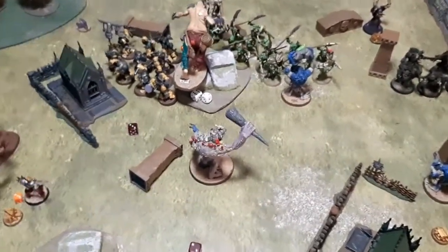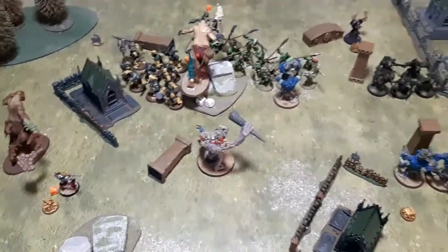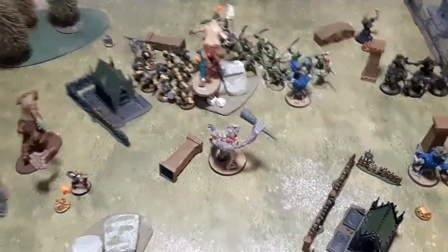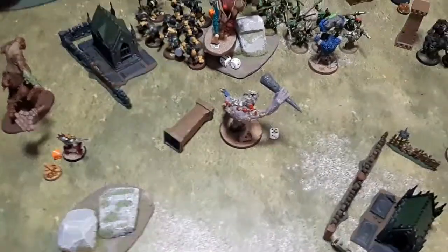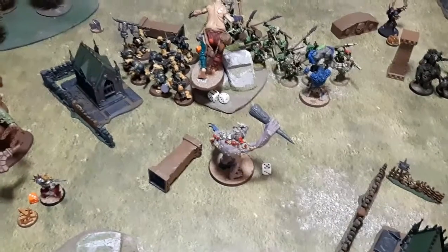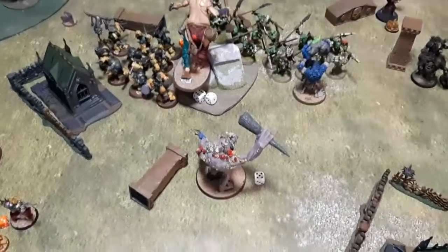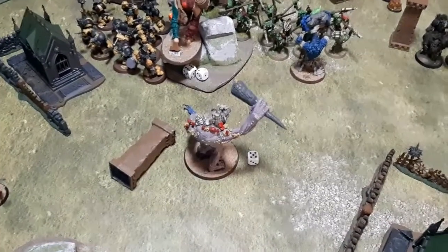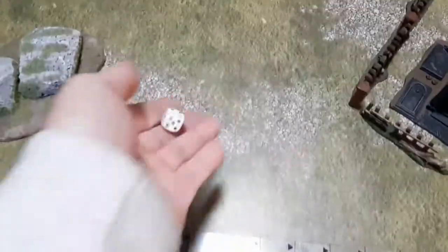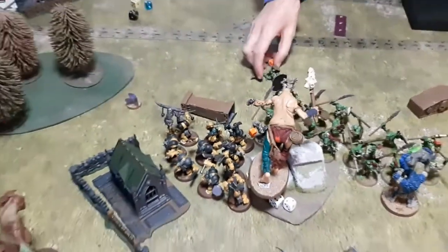Turn two — going to be a big one. It's tied on objectives; if Taylor kills the Gargant and gets untied he's in with a chance, but the Gits' model count is dropping fast. Taylor wins the priority roll — they needed it to survive. Bad Moon comes on in the corner. Taylor's heroic action: going for a CP since Finest Hour is spent. He moves his giant out on the flank.